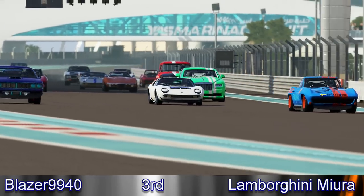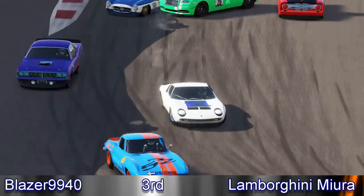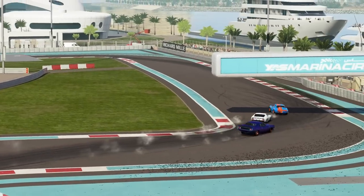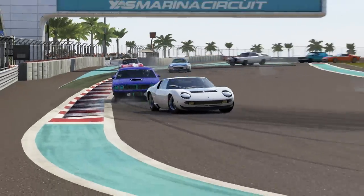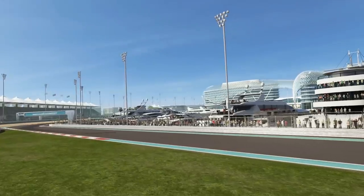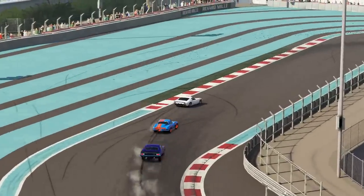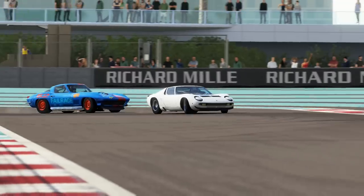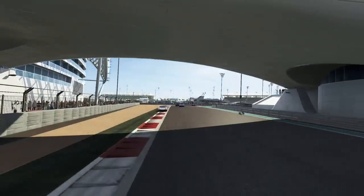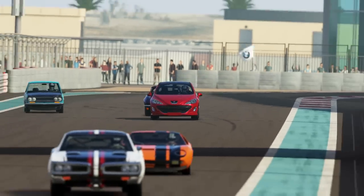Our second race would go to the shortened Yas Marina circuit. Unfortunately while lag had played nicely for race one, it wouldn't in race two. A Rolls Royce and a Gullwing both got turned by lag and flung across the track, taking out at least five or six cars. Cars further back, including me, amazingly made it through - although admittedly slowed down quite a lot. The Miura gets to the lead going around the outside of the Corvette, though the curbs here are notoriously mean to cars. The Hemi-Cuda was also looking for a way past the Vette but couldn't quite get it done.